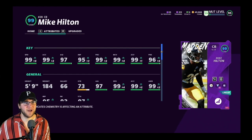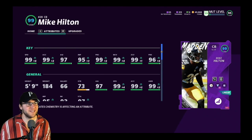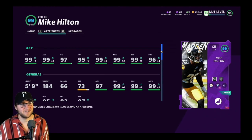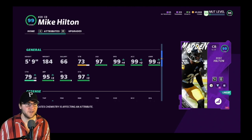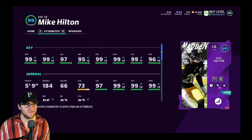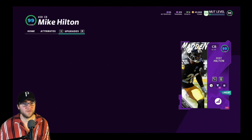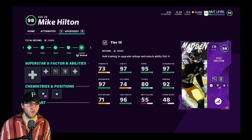You add the chemistry — Steeler chemistry lockdown sprinter — and he gets a 99 overall on a Steeler themed team: 99 speed, 99 acceleration, 97 agility, 95 jump, 99 play recognition, 99 man coverage, 99 zone coverage, 96 pressure. We also have 99 awareness and 97 stamina. Overall this is a great card, I'm pretty pumped about it.